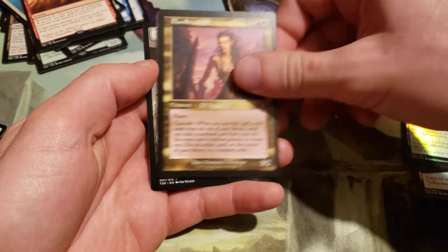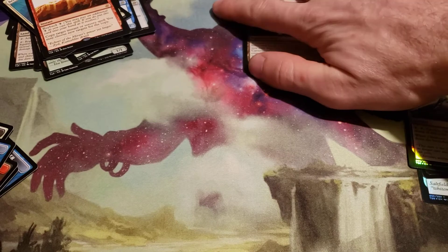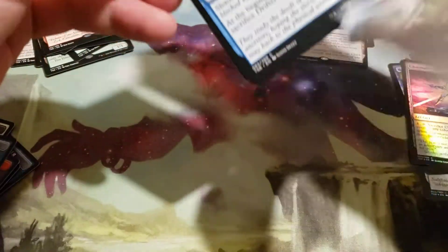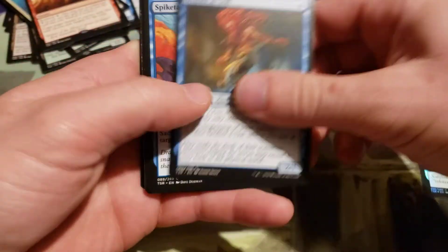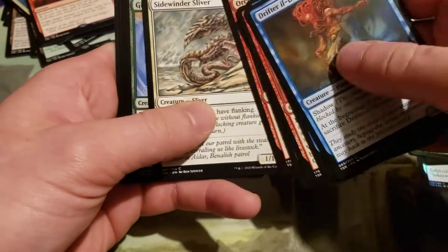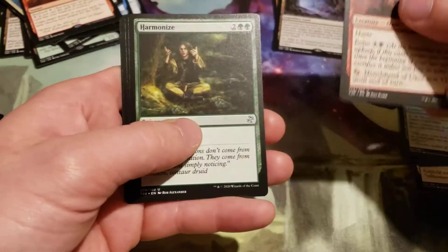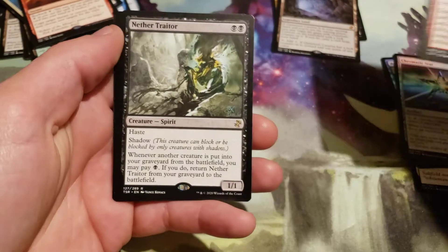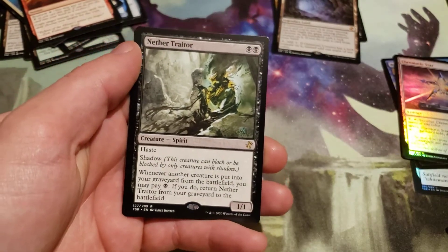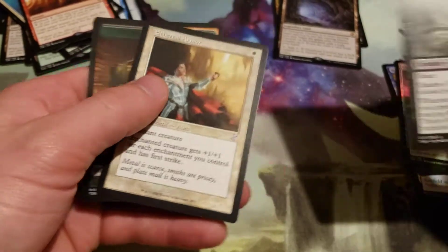Blood Burly Elf and Griffin token. So far three mythics and we're a little more than halfway through the box. Another sliver, another sliver in the commons. Rare is another traitor and our Time Shifted is Ethereal Armor.